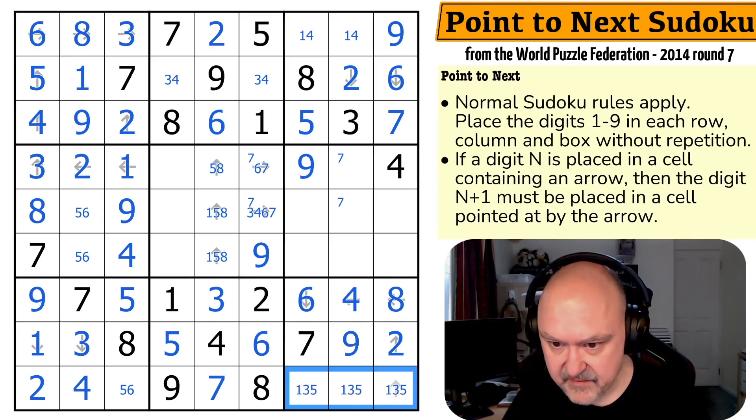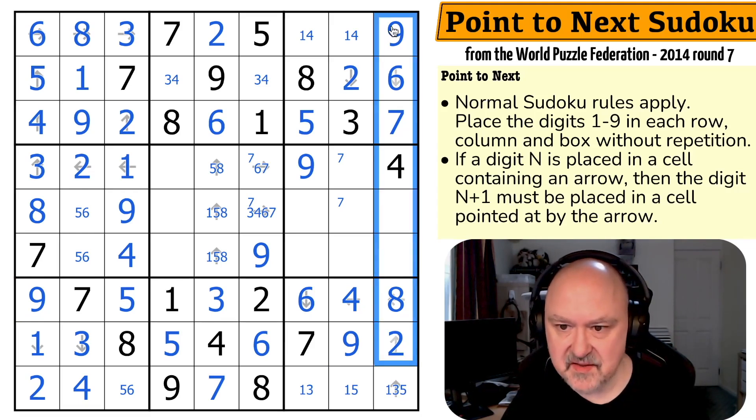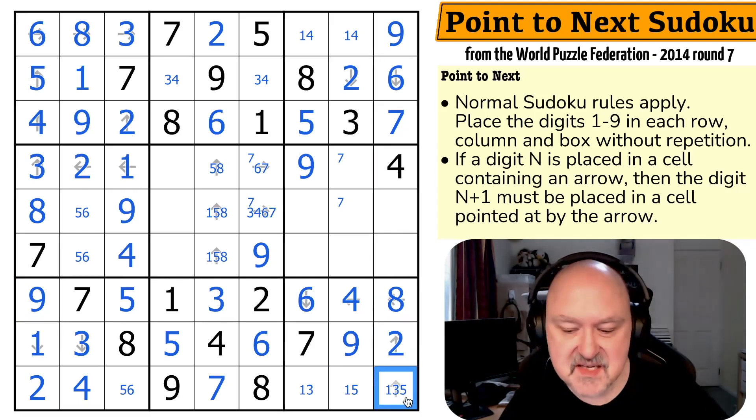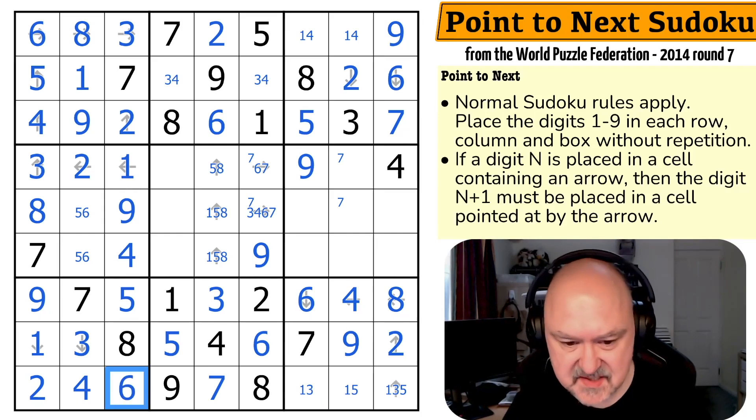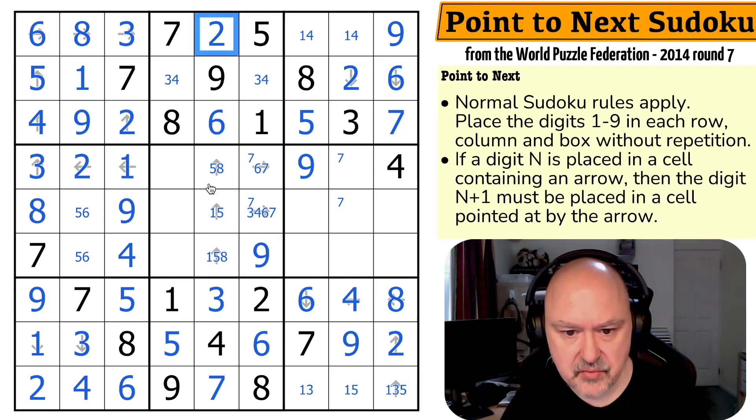These are one, three, and five. There's no three there. There's no five there. But whatever this is, is going to be pointing at the digit one higher — the only thing is this couldn't be a nine. But one, three, five — of course this is the six. This is surely just down to Sudoku at this point. There's no eight here. Five would be pointing at six. Eight is pointing at nine. One is pointing at two. These are all good.